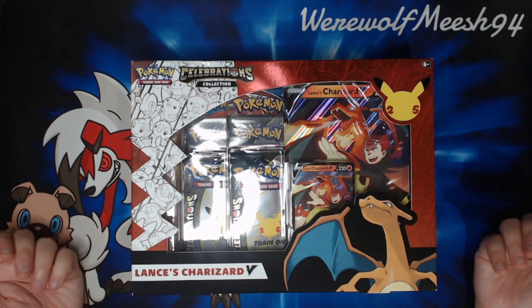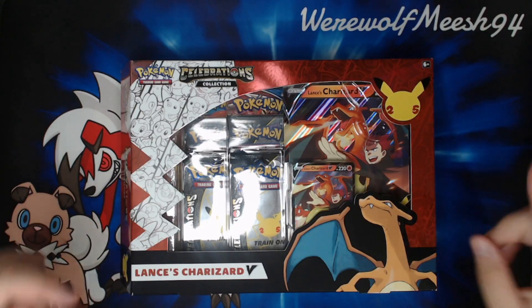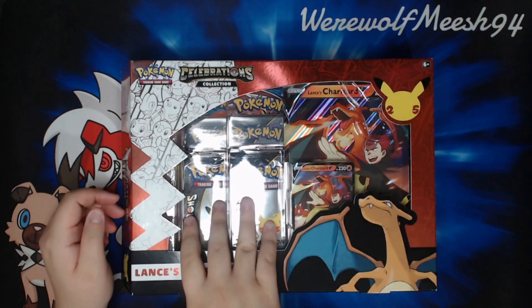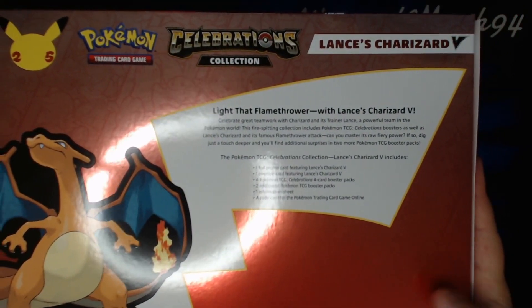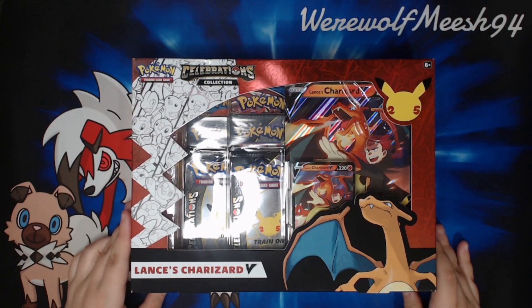Very similar to the Dark Sylveon box in the previous video, which will be down in the description below and also in the iCard up here. It has the promo, the Jumbo promo, four Celebrations and two standard legal packs. This is the little bit of information on the back. Let's crack this open and see what we get inside.